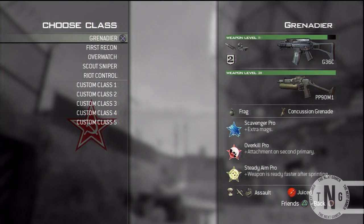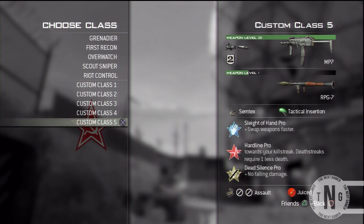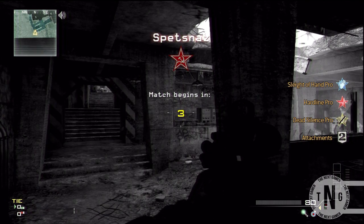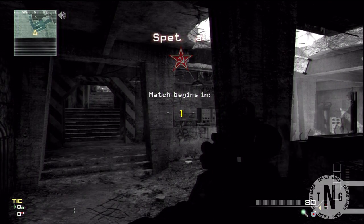So all you want to do is set up a class with MP7, silencer and a hammer sight, and you want to go on an online game or offline game, it does not matter.